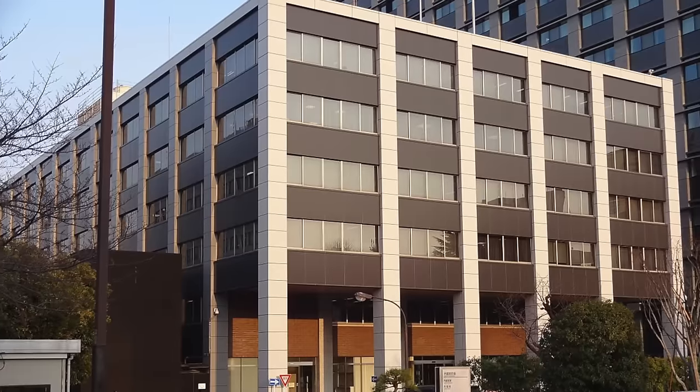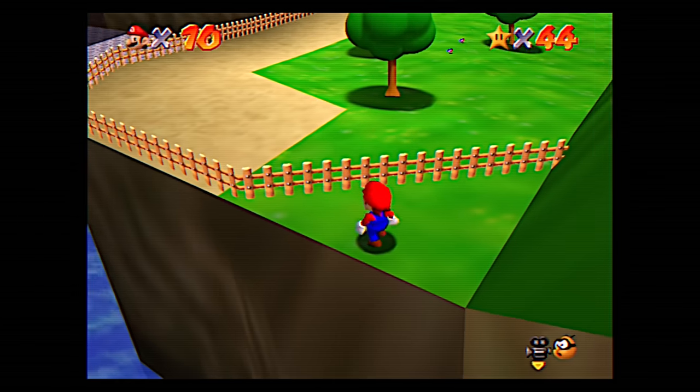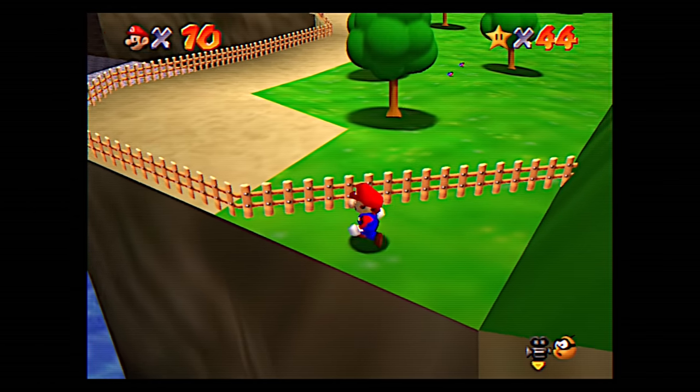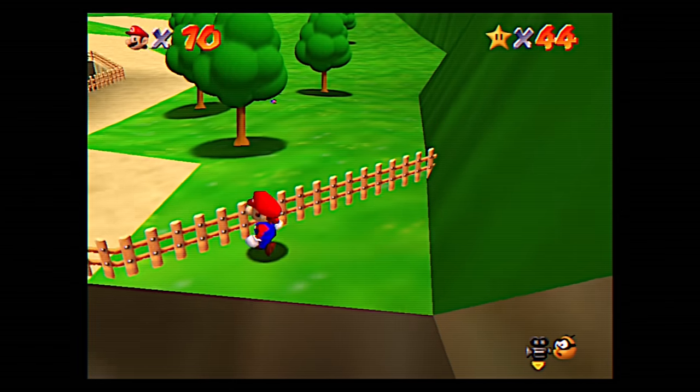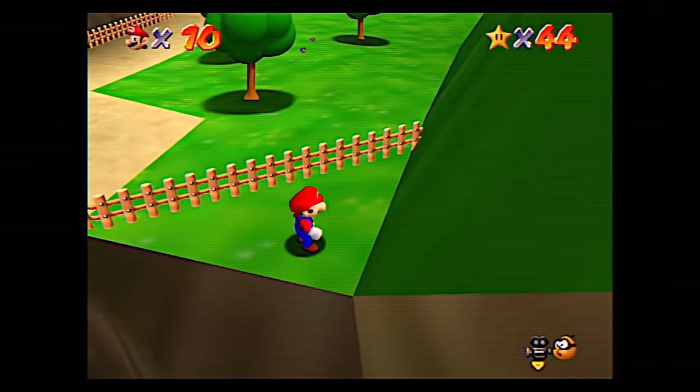Why did they do that? You have to wonder. There was a day in an office in Japan where some person was programming Super Mario 64, and they either zagged this fence or they created this triangle - one or the other. Most likely, they zagged the fence for no reason other than they just felt like it. And because of that, we have this tiny little spot.